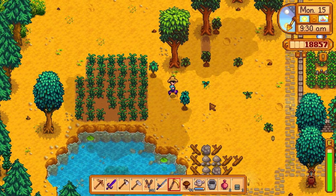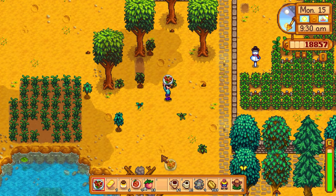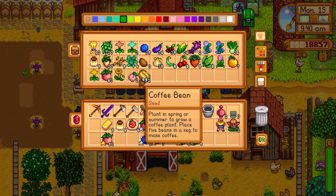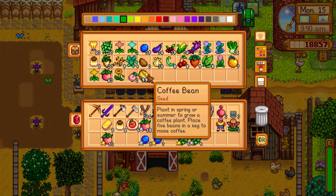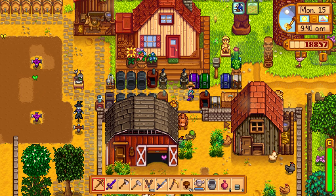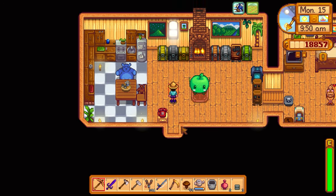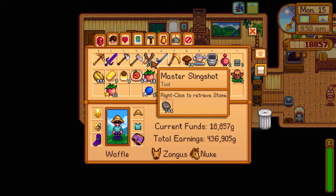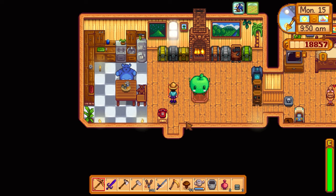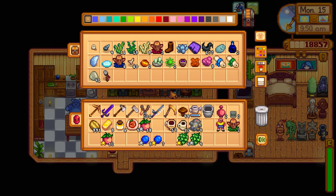I still need to get a scarecrow over there and probably should have eaten the pepper pot earlier. I've gotten comments suggesting multiple chests — one for coffee, one for cauliflower, and a chest near the Skull Cavern where I can store things I won't need in there, like the axe, steel hoe, or slingshot, then grab them again when I leave.